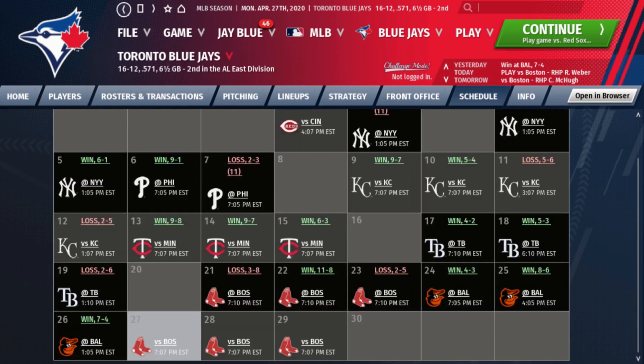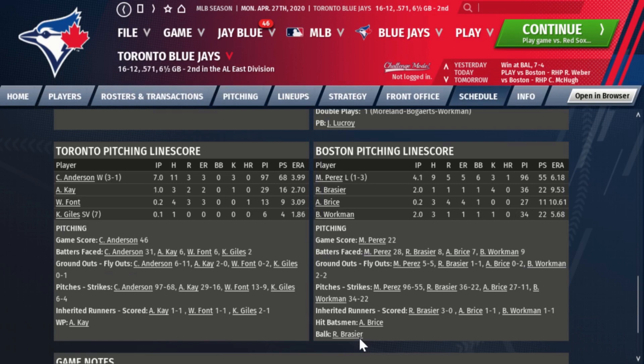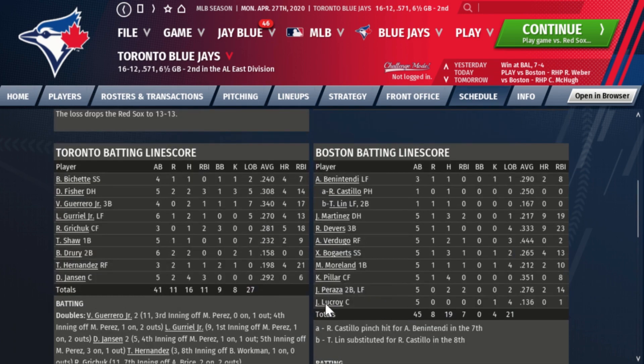In the second game of the week we rebounded, beating the Boston Red Sox 11 to 5. Danny Jansen had a huge game going four for five, scoring twice and driving in three runs. Chase Anderson got his third win — the most on the team — going seven innings with three runs and three strikeouts. Anthony Kaye struggled slightly, giving up two runs in his first rough outing. Offensively, Jansen had two doubles and Vladi Guerrero also had two doubles. He's now hitting .340. Derek Fisher was two for five with a home run, and Vladdy walked twice.